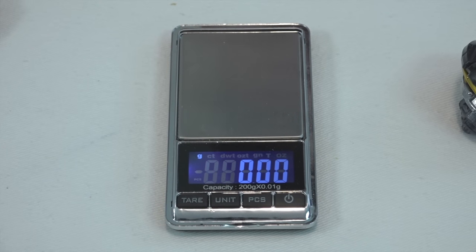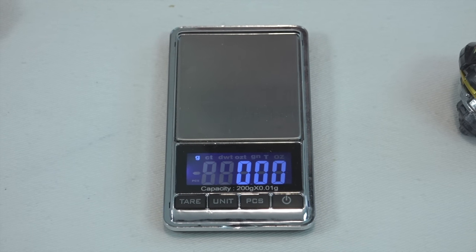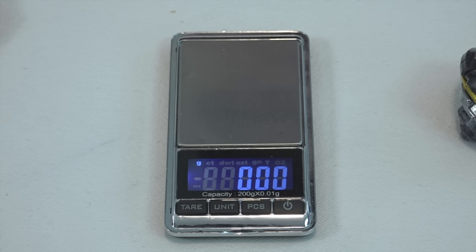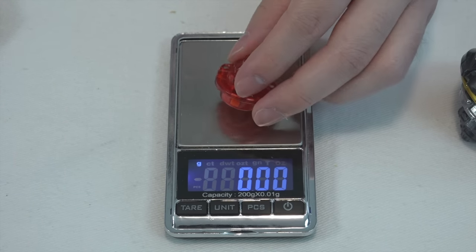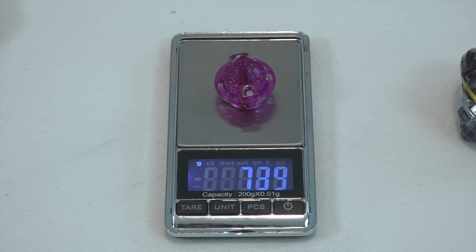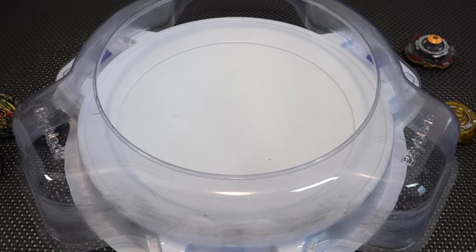Let's give you an idea of the weight difference between a regular plastic driver and the metal one. Accel Dash — already an upgraded version compared to a normal Accel — weighs six grams. Metal Accel weighs about 7.88 grams, so roughly eight grams. Not a massive difference, but when you're talking about drivers, two grams is pretty significant. So let's do a test battle with all of our new random booster bays.